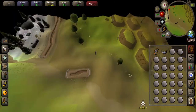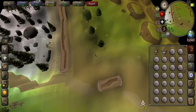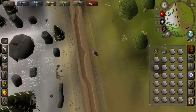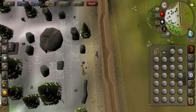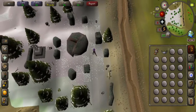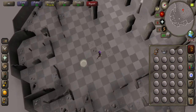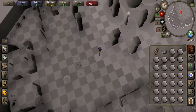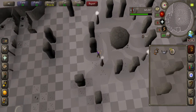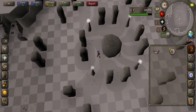You just want to keep walking round and jump over the Wilderness Ditch here. If you haven't got a tiara, use your Mind Talisman on the Mysterious Ruins and it will take you in to the middle of the room. Craft your runes and then use your Talisman on the altar to make your tiara.